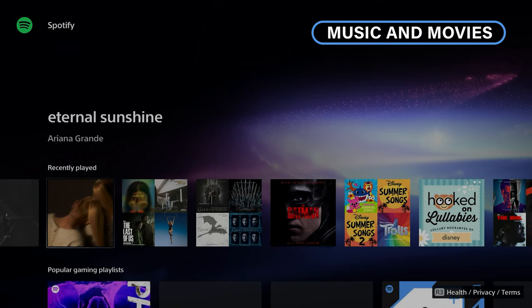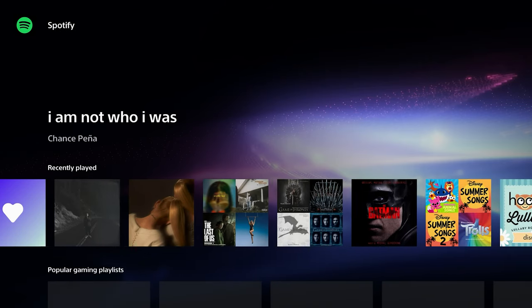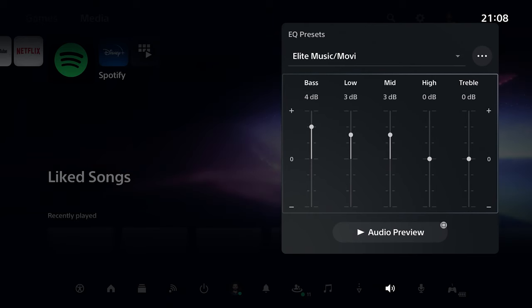The next EQ is for Music and Movies. This is my recommended EQ if you listen to music or watch movies with this headset. It's not targeting neutral audio, but trying to give you a more immersive output compared to that.